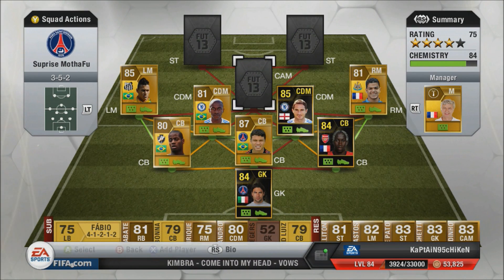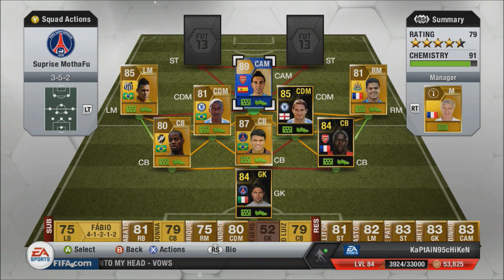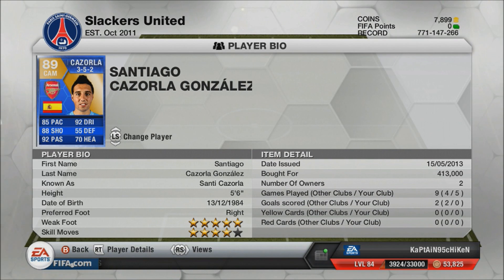Moving on to our center attacking mid — our first Team of the Season card: Santi Cazorla, 89 overall. 85 pace, 92 dribbling, 88 shooting, 92 passing — I got him for 413k. Five-star weak foot, four-star skill moves. He's like a right-footed Messi — he dribbles through people and opens the gameplay. If there are four center backs, he dribbles past one or two and then the whole game opens up. If you have the money, get him.